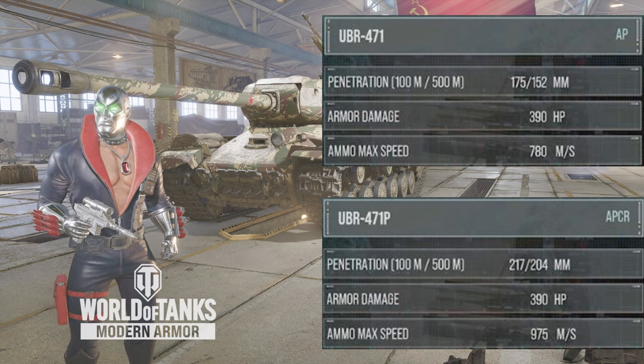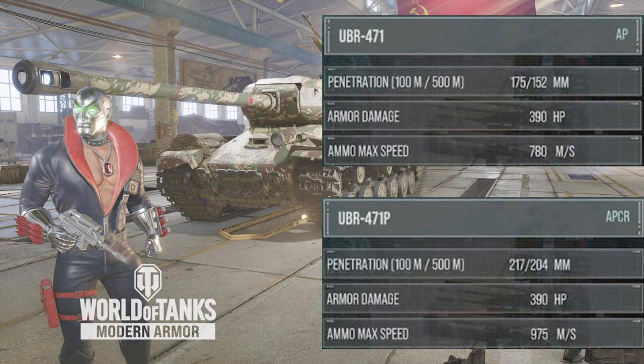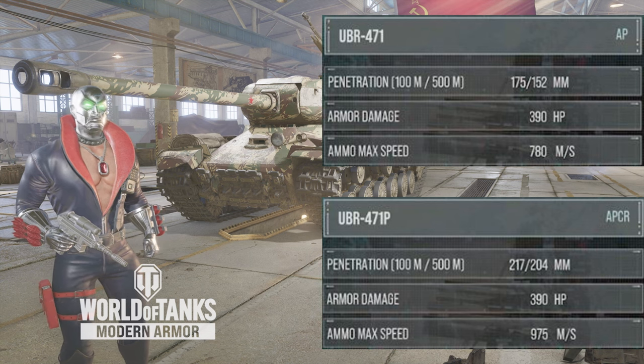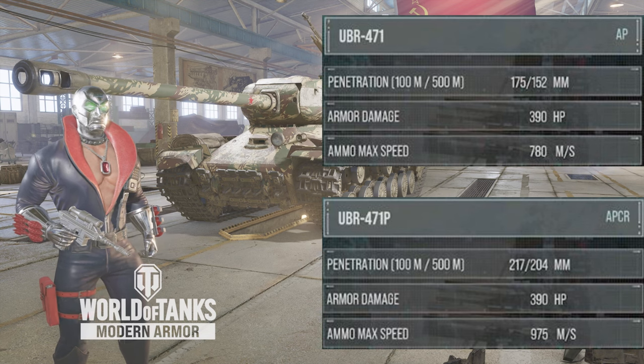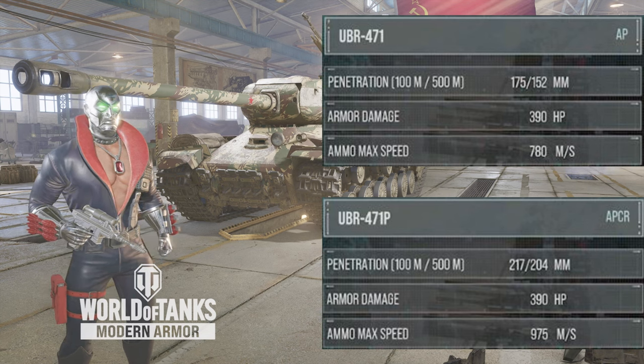Your damage per minute starting out is 1,903 — not very good. We got ours up to 2,675, an increase of 772 hit points per minute. It's okay, it's better, but it's not great.